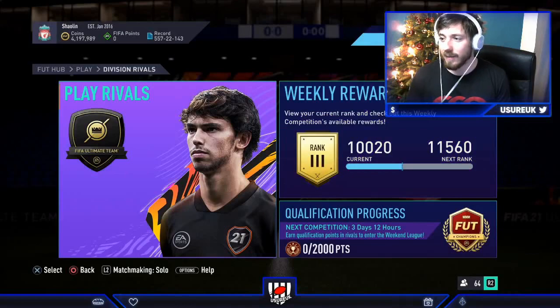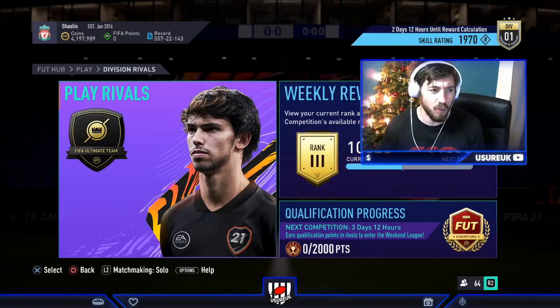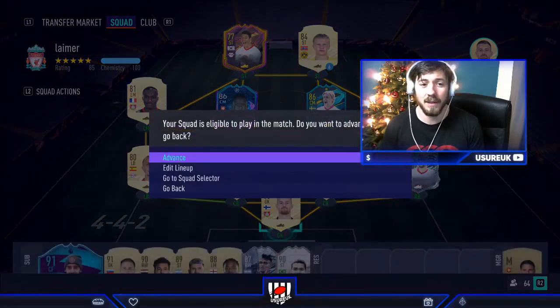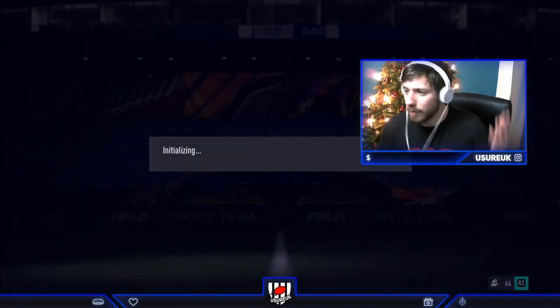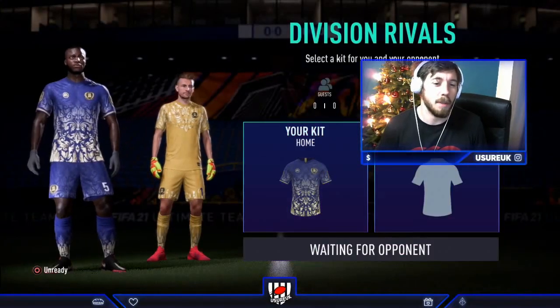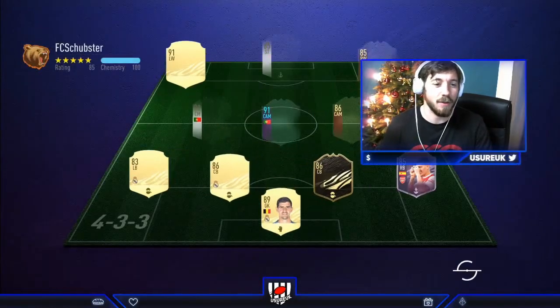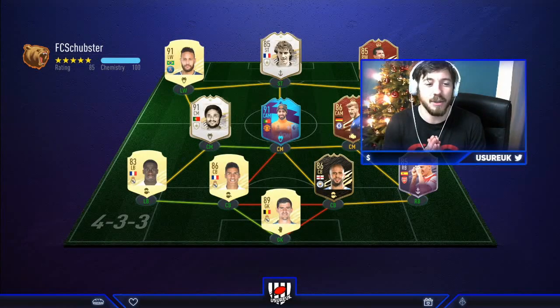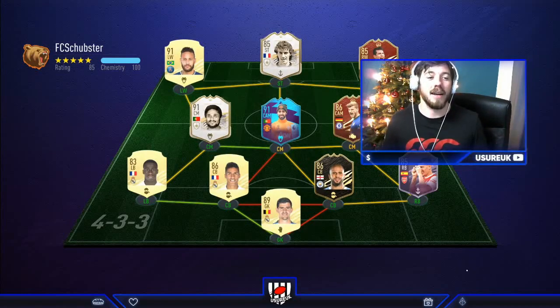Here we are at 1,970, just at the bottom end of Div One - I'm going to be coming up against some insane teams. If you're wondering why I'm using the Liverpool badge, I'm a Man City supporter but someone on the Twitch channel used channel points to change my badge to Liverpool - how dare they. This is the team we're coming up against first up - Jesus, this is really quite something. Let's see how Lima gets on against the likes of Neymar, Lozano, Bruno, Eusebio.